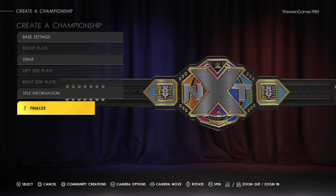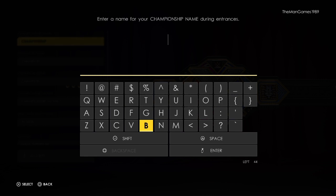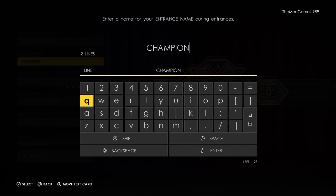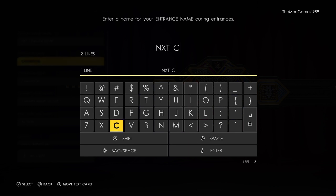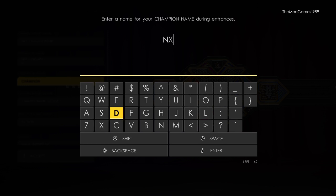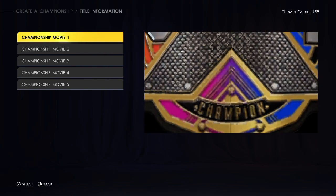Click accept, then we want to go to title information. We're going to change this to NXT Championship, and then change the champion field to NXT Champion as well. Pick whichever display option you want for those.